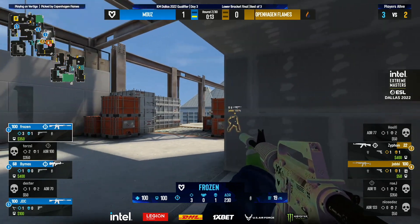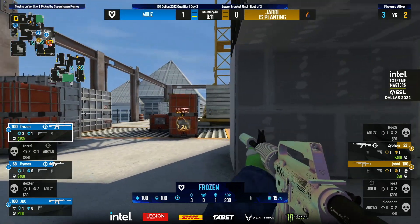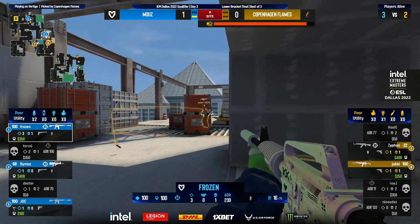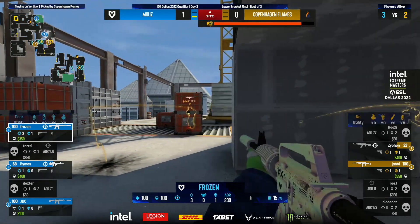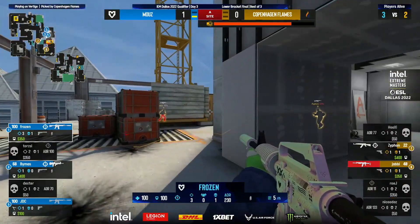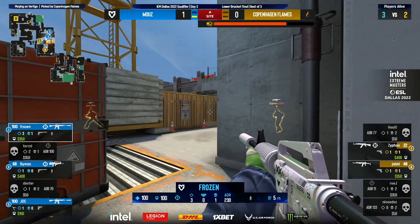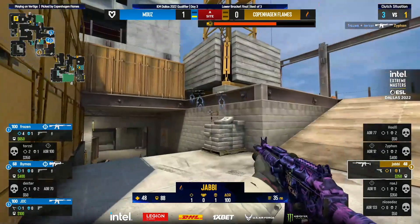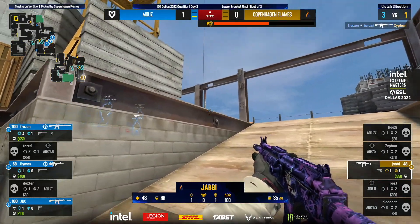Poking slowly, the bomb is going down shortly. He just holds the angle to see if he can catch Yabby trying to get away. The flash comes out, he spots the shoulder — forced off the angle. But Yabby hasn't escaped yet. Another flash allows him to get out but not without damage. Frozen knows that flash came from short, clears it, takes down Xyphon. Fantastic clear.